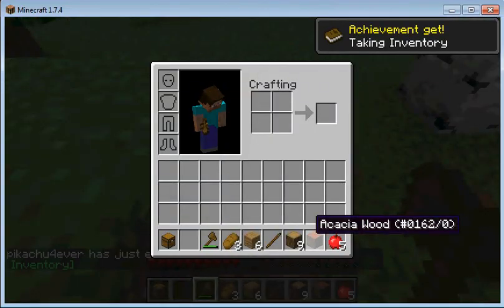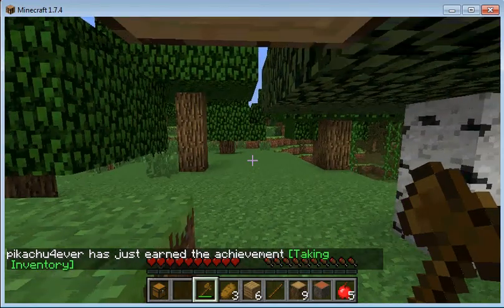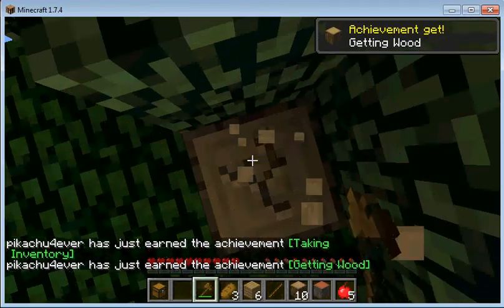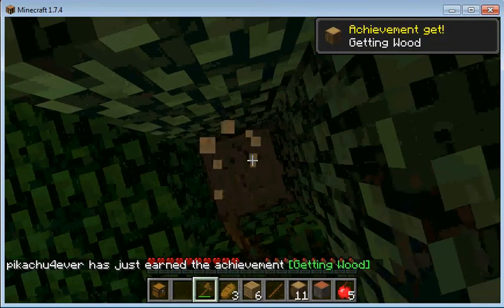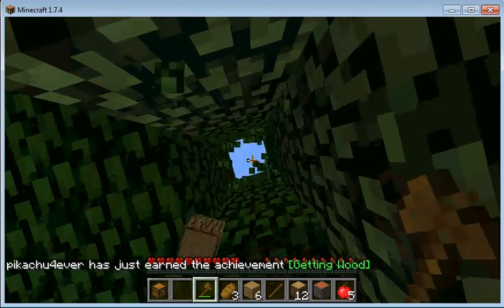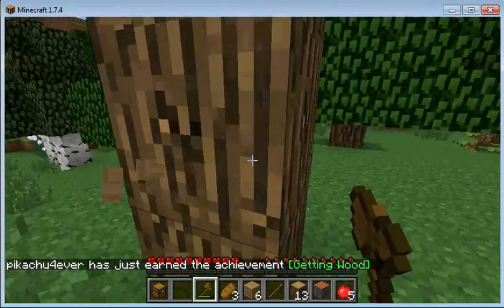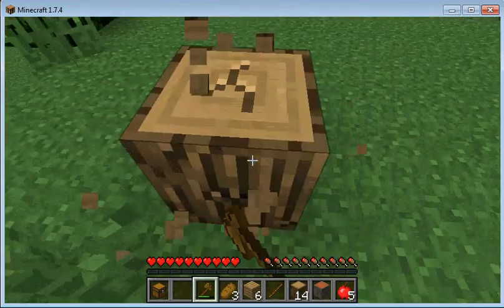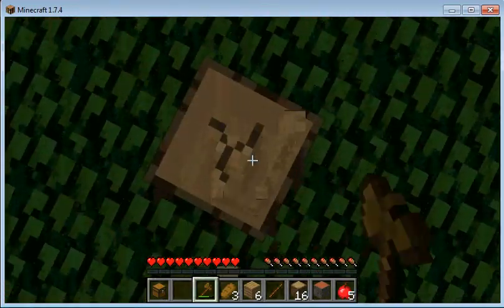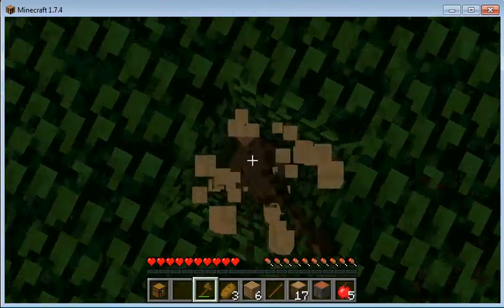Pikachu forever has just earned the achievement: taking inventory. Getting wood.